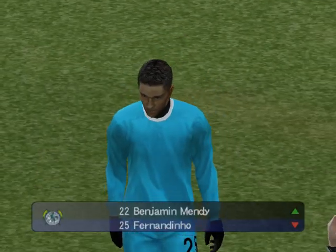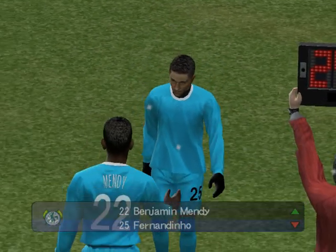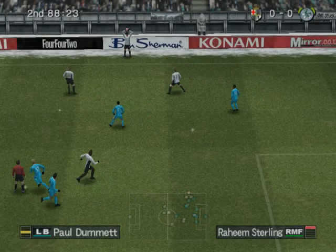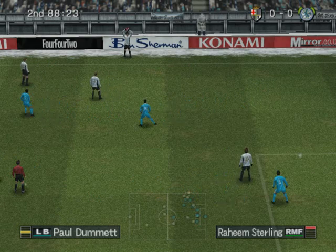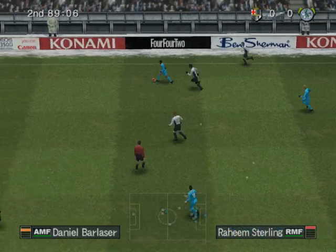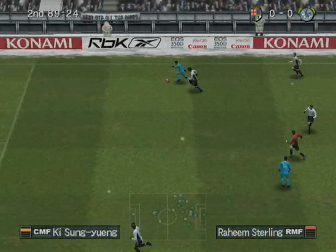They escape the danger at the cost of a throw-in, and it's their second change today. There is a change and they're going to replace the injured player. Yes, I think that makes sense — he's clearly been struggling and it's best to get him off. They can swing it in from the left wing. Stop the attack well.